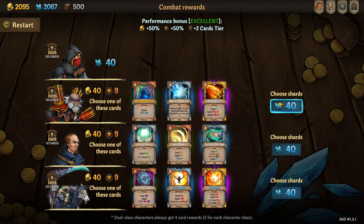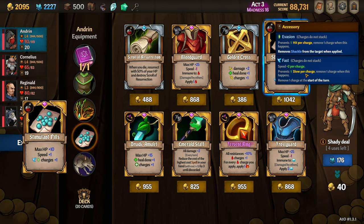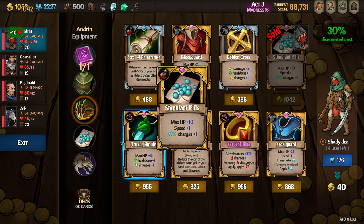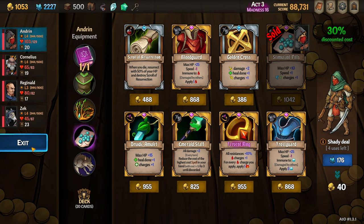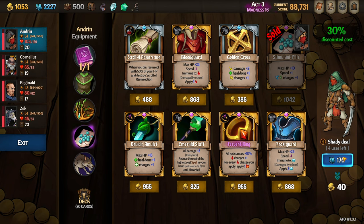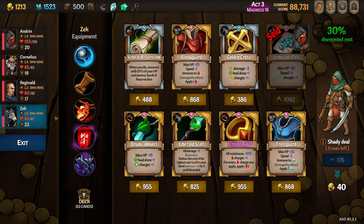I'm not going to take any of these cards. Now we can check our shop. In the shop we happened upon another Stimulant Pills — we talked about getting Cornelius up to 26 speed ahead of the Hydra, and the Corrupted Stimulant Pills is going to let us do that. So we're going to buy that on Andrin, which is fantastic. I also find that gold is quite often the limiting factor at the end of runs. These days I'm taking the Shady Deal pretty aggressively — we have such good cards and so many free upgrades that 200 gold could be the difference, whereas shards are almost superfluous in the late game. We'll exit the shop here. I don't think I want to spend 800 on this Emerald Star, so let's keep moving.